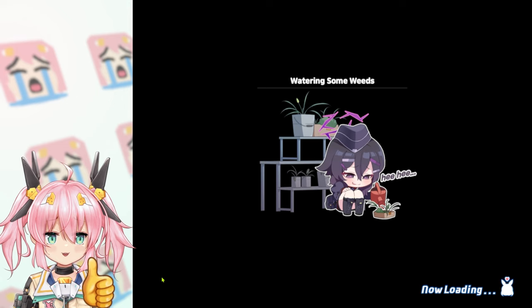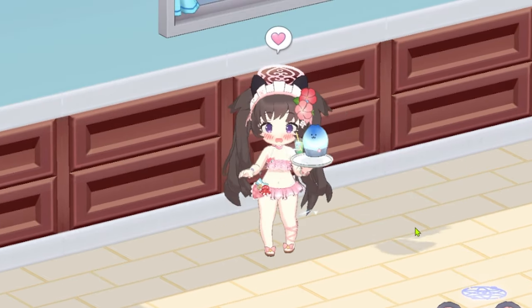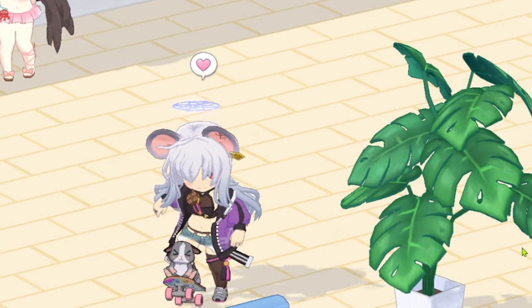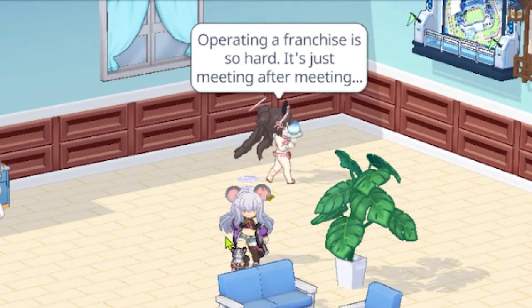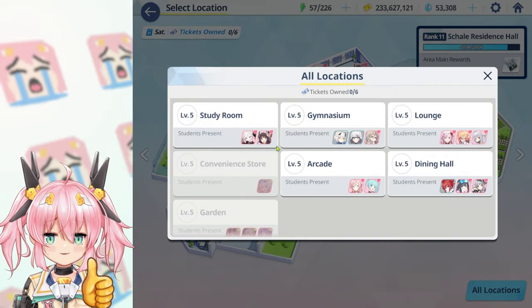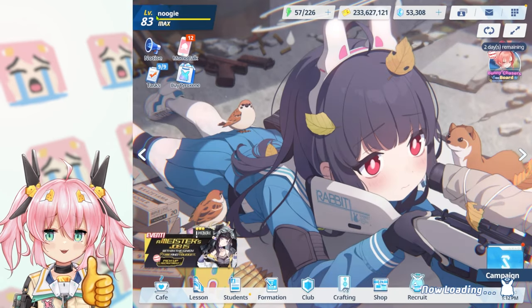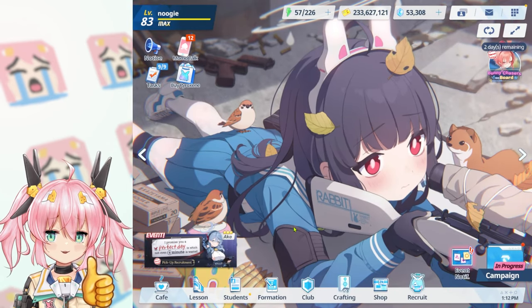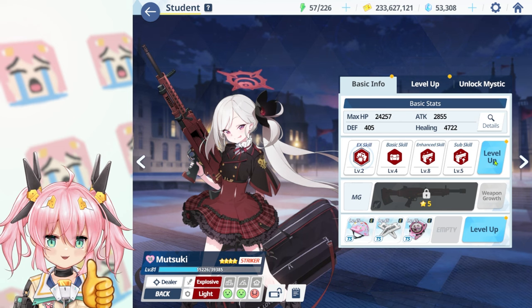Focus on getting your student to level 70 and equipping them with the highest items while leveling up their skills. You can also get extra damage by increasing your relationship with your students in the cafe or at lessons — you say hello to them at the cafe, which is very wholesome. In lessons you can choose who you want to increase your relationship with. Relationship boosts your character stats for free — per level they get more health and more damage, so look it up on the wiki.